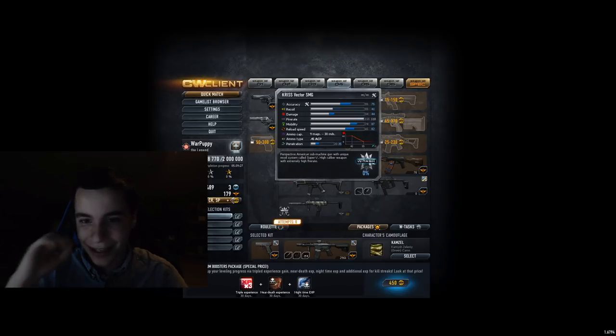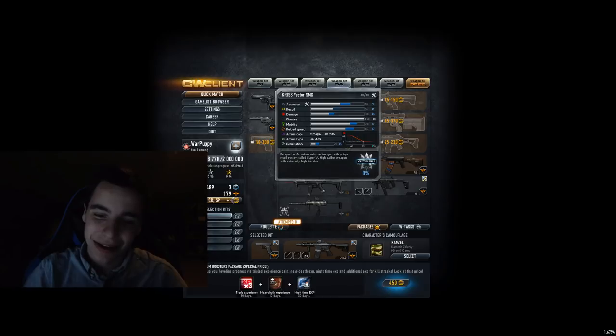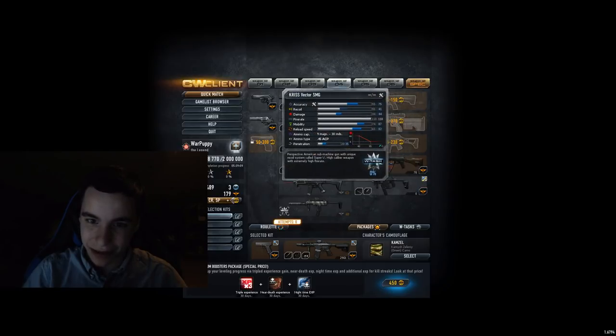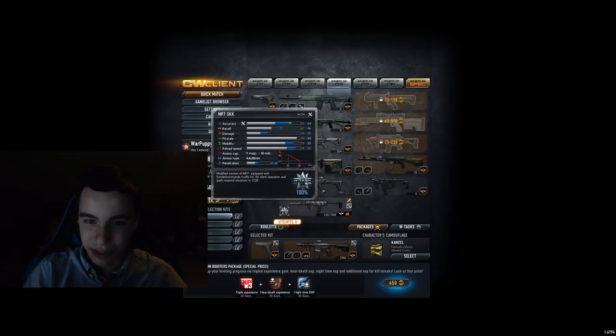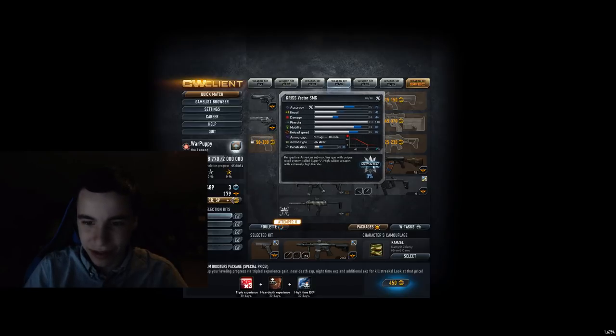And then the Kriss Vector SMG — it's a C tier for me. Like the recoil, the accuracy — this gun is kind of triggering because the real-life Kriss Vector has really low recoil, but because that would be too overpowered, they just made this gun with a ton of recoil. This gun is basically only good for really close range, and I think definitely with the many alternatives there are to it, I don't really see a reason to use this gun. But it's still decent at what it's made for, so that's why it's a C tier for me.